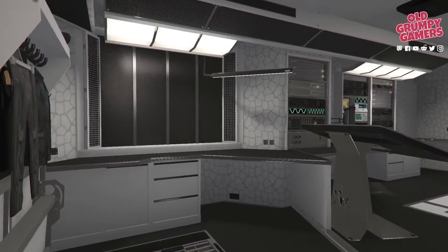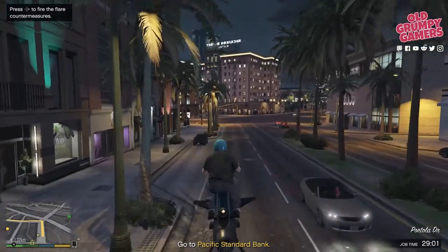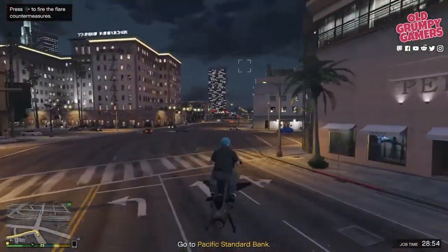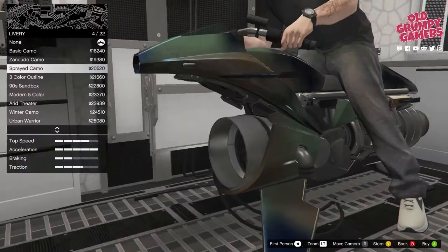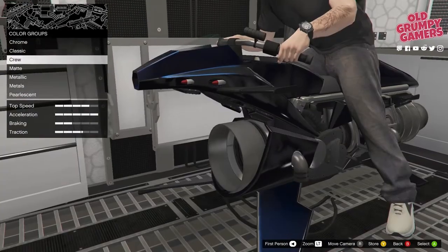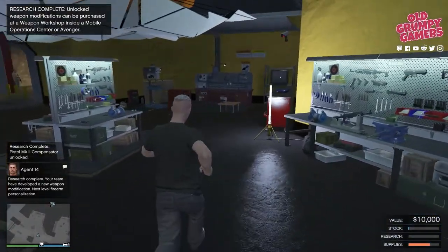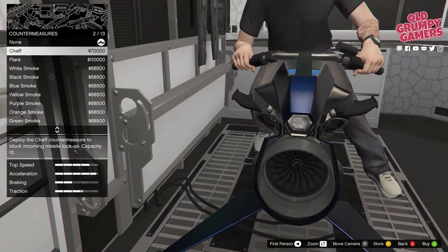You can also call your Oppressor in via the interaction menu, and once called in it will be set as your personal vehicle, making it really quick to grab if you're under pressure. Since the summer 2022 Criminal Enterprise update, you can drive your Mark 2 Oppressor into the side of the Terabyte if you need to transport it from one end of the map to the other — great if you want to arrive in pristine condition. While your Oppressor's in the back you can activate the vehicle workshop and customize it, including tweaking decals, performance, and most importantly weapons.